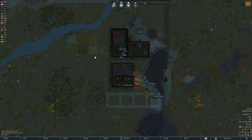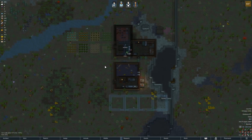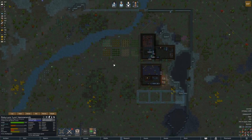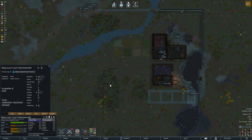We're back in RimWorld. Some time has passed — I started recording but then clicked record. A colonist joined randomly; he's a good shooter and came with a hand cannon, so he's kind of our hunter. We can start stockpiling food for winter. It's currently summer and he'll do most of our animal work and help with research.